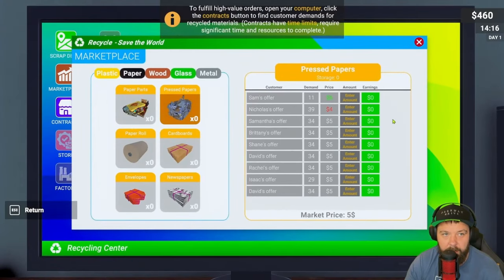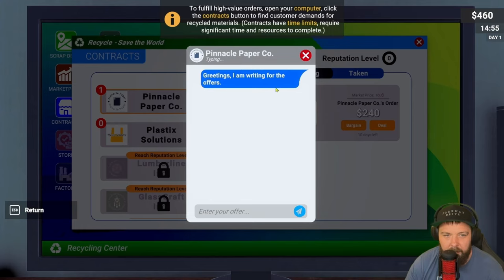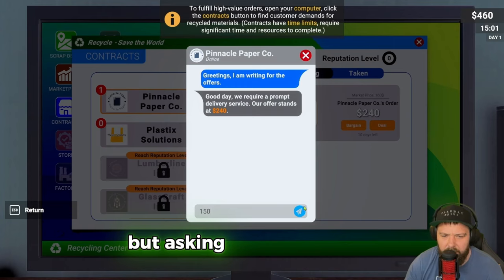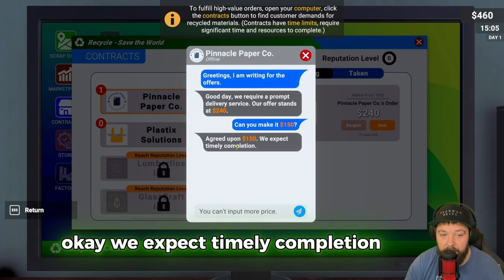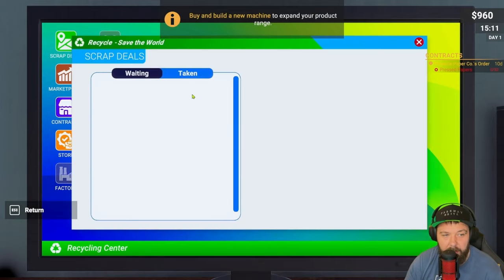To fill high-value orders, open your computer and click the contracts button to find custom demands for specific materials - contracts have time limits. We've got a paper machine so it's probably worth doing a paper contract. Market price is 160 and they're asking 240. I'll offer 150 - only a 10 profit margin, but they accepted at 150. We have 10 days to complete the order.